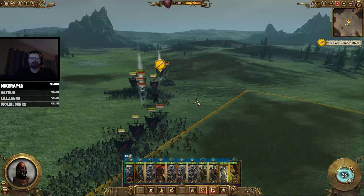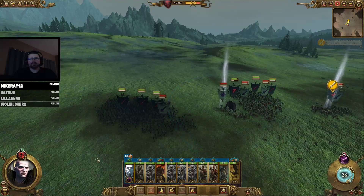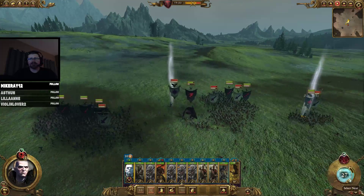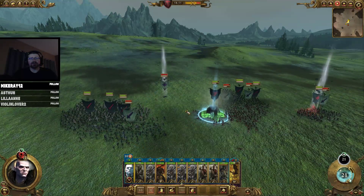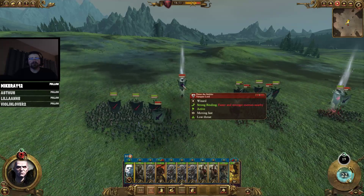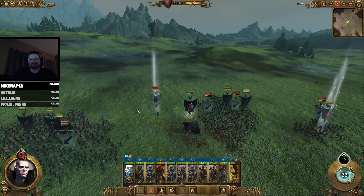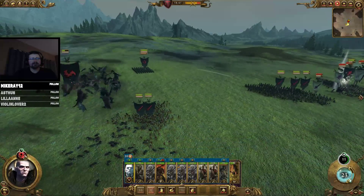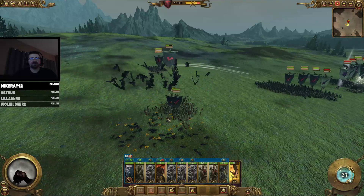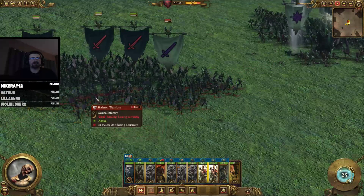These skeleton archers are pretty pathetic. Let's see what Manfred's got — he's got power reserves, crane life, and Raise Dead. So we'll just keep our dude all buffed up. This vampire lord's kind of confused; I think he got caught by zombies. Look at all these skeletons doing their thing — it's an undead battlefield. Bargolf's going crazy.